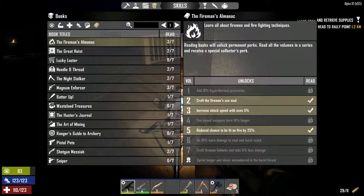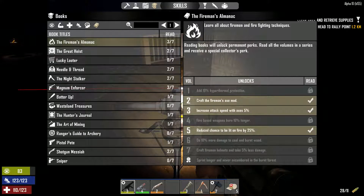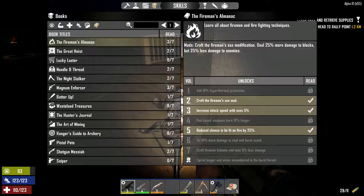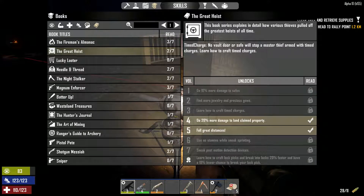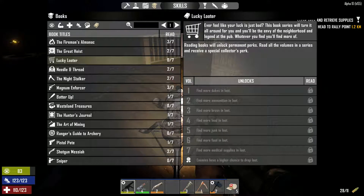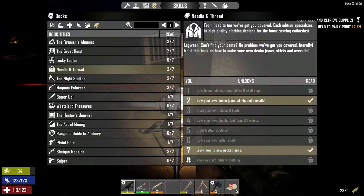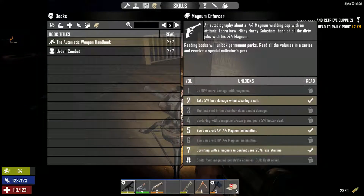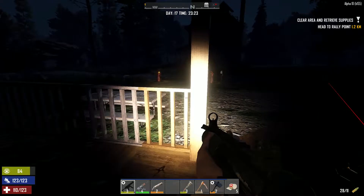That's where we get into perk books. There are lots of them — two pages worth, and seven books per series. They just add interesting new features. Some unlock things. The recipes aren't in this list and I don't know where you can look at them. But these are funny extra things: you can make an X mod that does more damage to blocks, attack speed increases, reduced chance to be lit on fire from the fireman's almanac. Do 20% more damage to claimed property, lucky looter, make your own denim jeans, shirts, and overalls. A bunch of these — I'm not going to get into every single one. That has all completely changed.